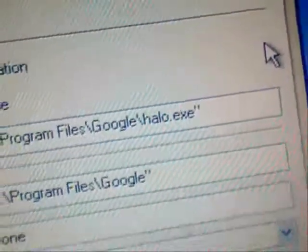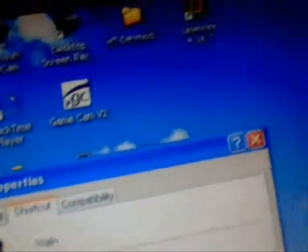Okay, now this is what you should see — something like that. But instead of yours saying Google, it should probably say Microsoft Games. At the end of the target path, after the two quote marks, you're going to put a space and type in console.